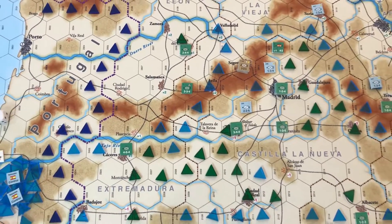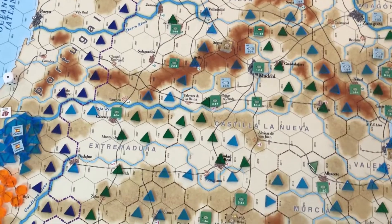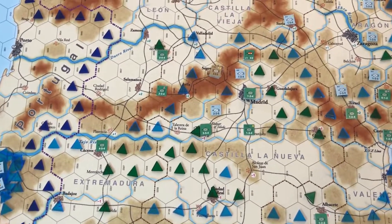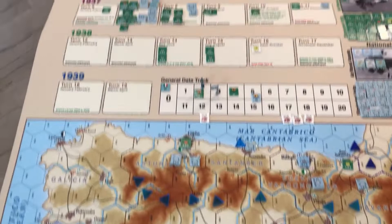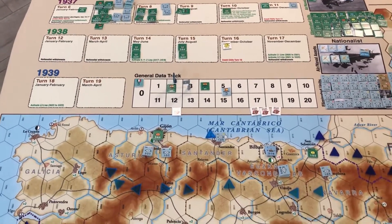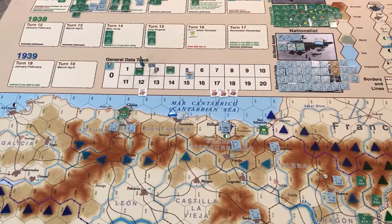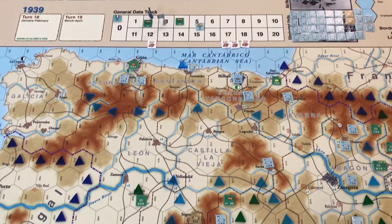As you can see, the Republicans blasted through on a march movement and took quite a few towns. They're still in supply, so they could theoretically drop the turn seven reinforcements, which is a pretty good stack. They could drop those behind enemy lines and pretty much make it impossible for the nationalists to retake those towns.